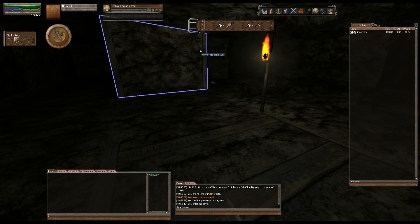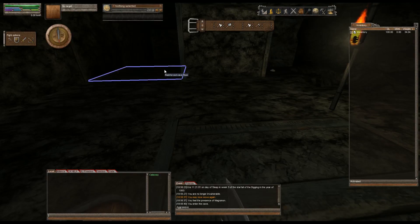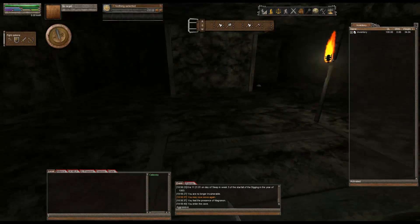We're going to have a storage area — not a store, but a wine storage, beer storage, liquor storage area. We're going to build a house right here inside this cave to store all of that, because it decreases the decay rate of those items.